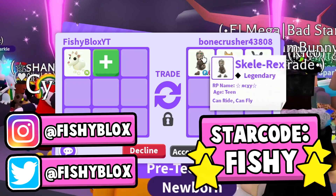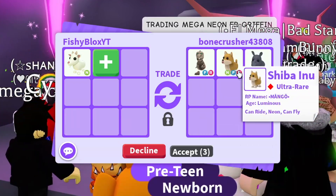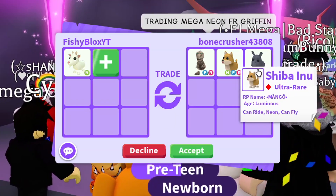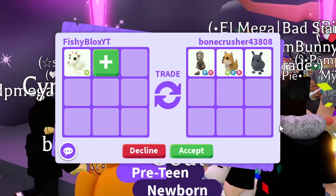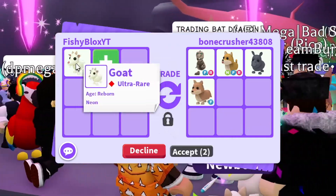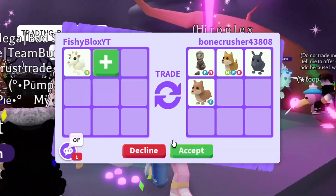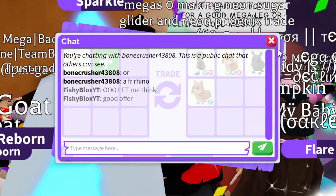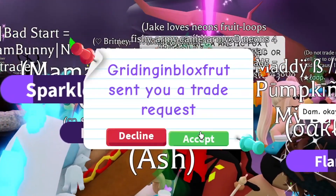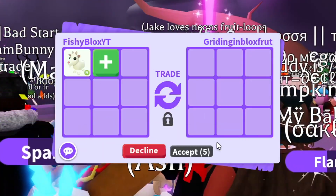We have the fly ride Skelly Rex, the Rhino, the neon fly ride Shiba Inu — not bad, this is actually a decent offer to start off with. I want to see what else I can get. I'm getting some really good offers for just a single goat. I'm gonna tell them I have to think about it. I really do like this Rhino but I want to see all the offers first.